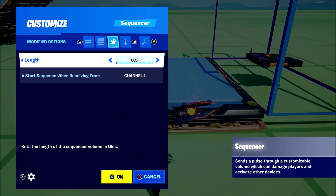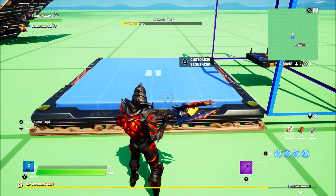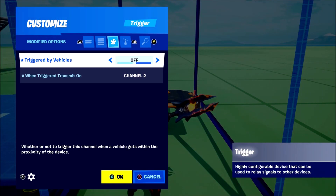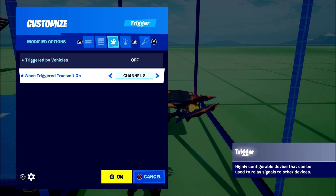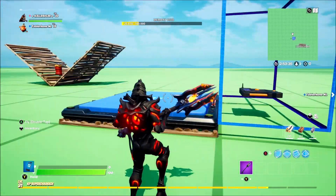Now go into the sequencer and change these two settings: length 0.5, and start sequence on channel one. So when the button is triggered it's going to trigger the sequencer. Then on the trigger you want triggered by vehicles off, and when triggered, transmit on channel two.